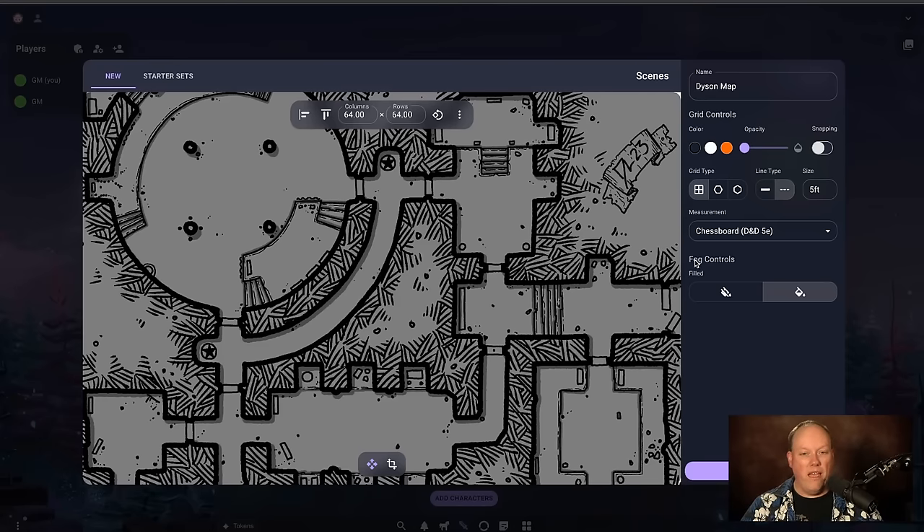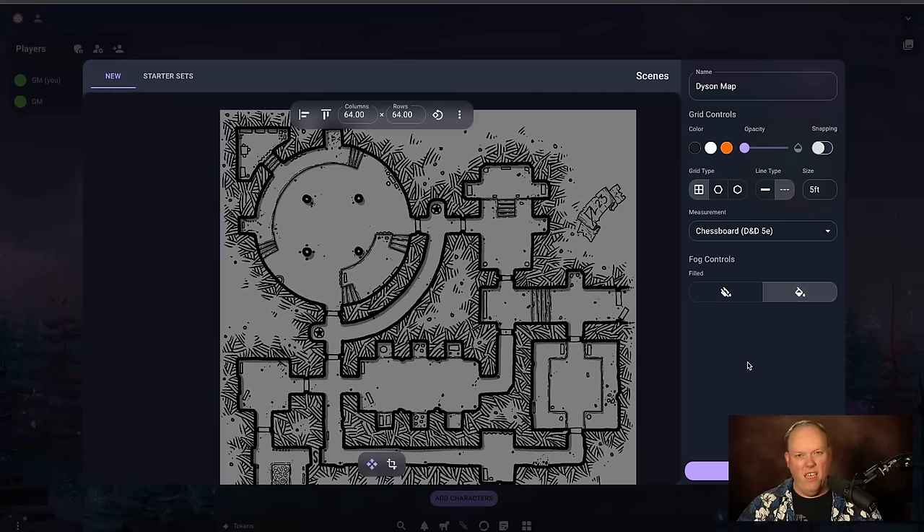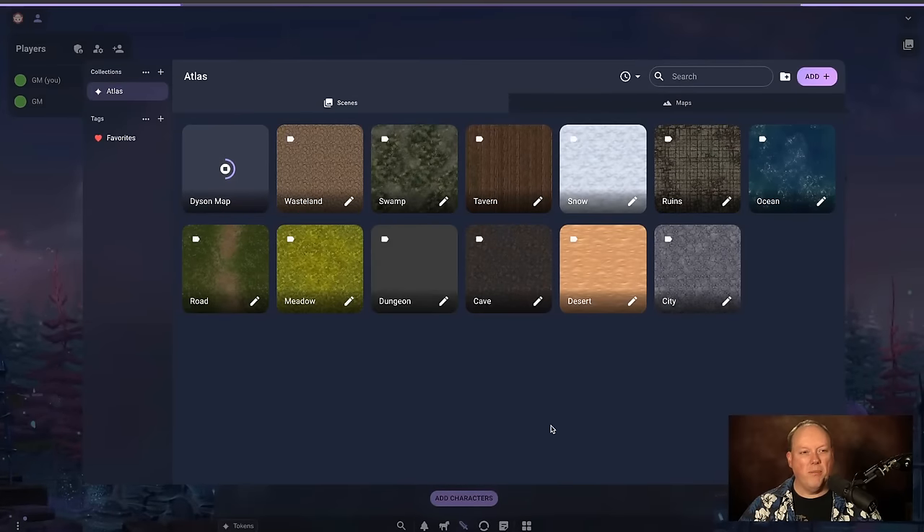One other important feature is down in the lower right: fog controls. This tells us whether the fog starts enabled. I'm going to start with fog enabled, because on a big map you're only exposing certain parts when characters are there. It's far easier to say fog it all, start it fogged, and unfog it as needed. You can decide whether the whole map is visible or fogged depending on your use case. Then you click import, and once it's done, you can click into it and show the map.